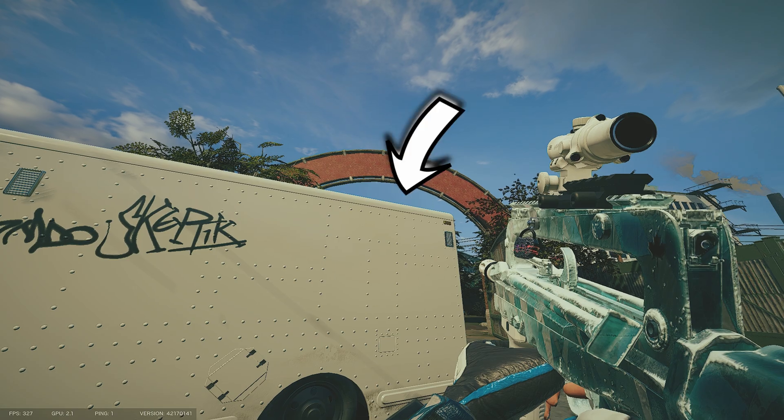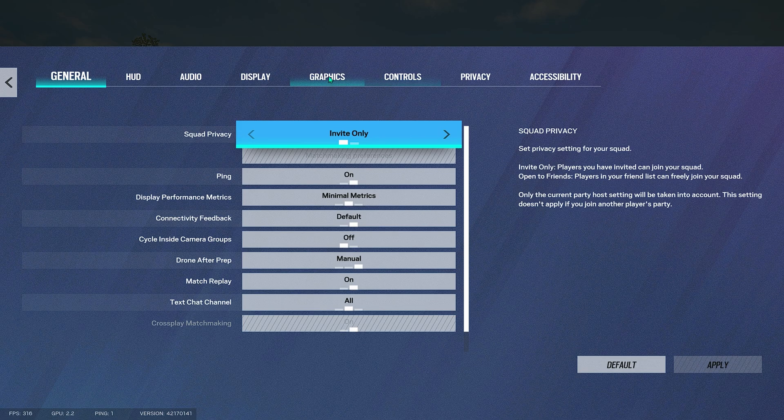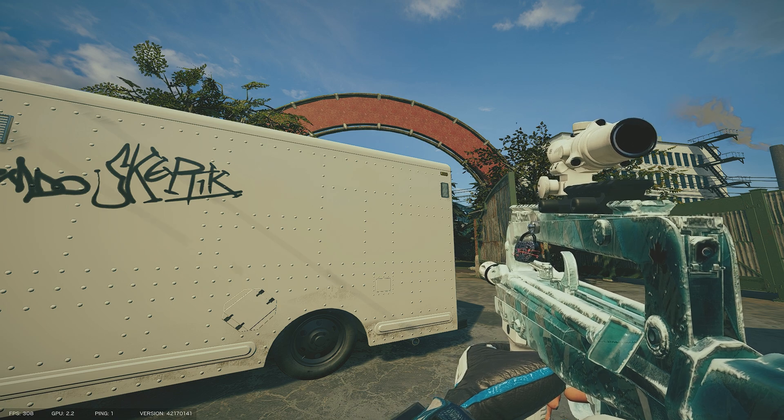So if anti-aliasing is off, you see the top of the car on the edge — it's not clear basically. But if you put it on, then the edge looks more clear.